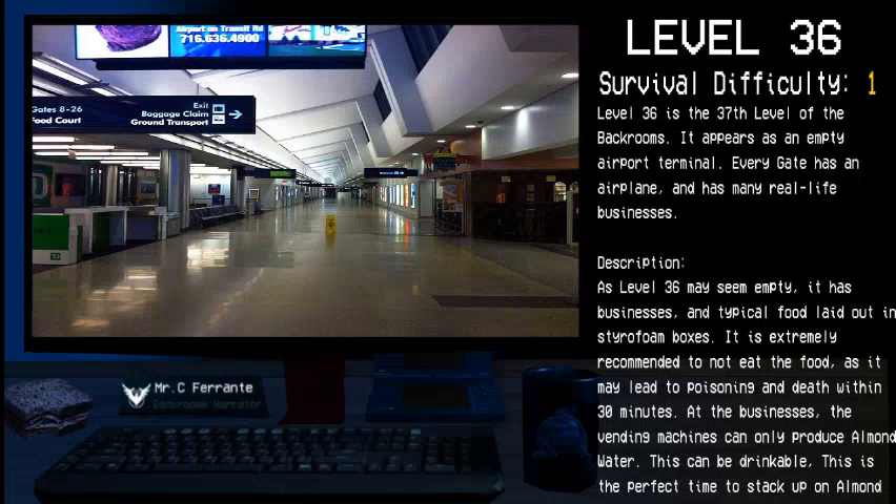Every gate has an airplane and has many real-life businesses. Although Level 36 may seem empty, it has many businesses and typical food laid out in styrofoam boxes. It is highly recommended to not eat the food as it may lead to poisoning and death within 30 minutes.